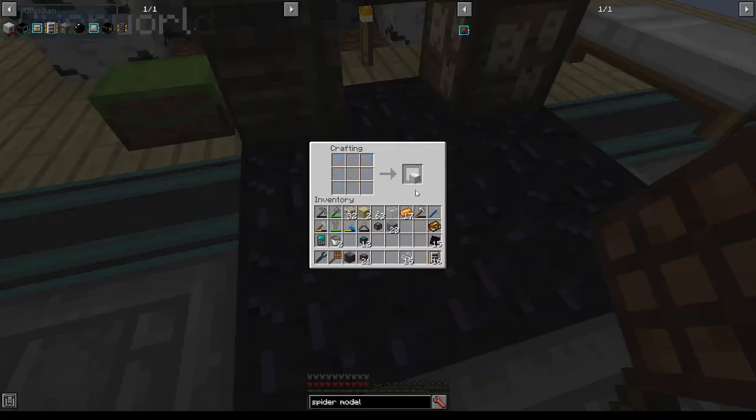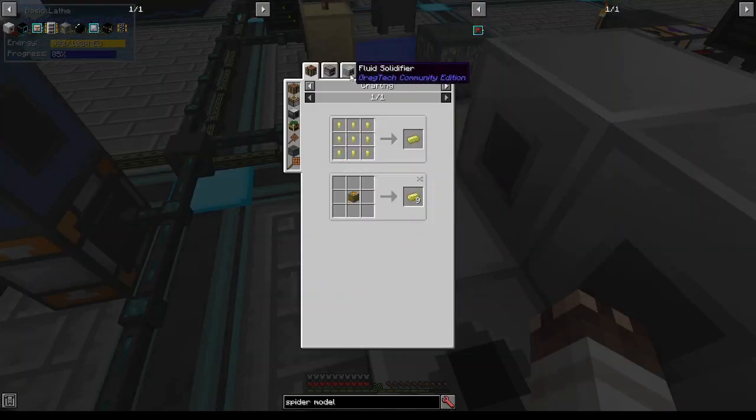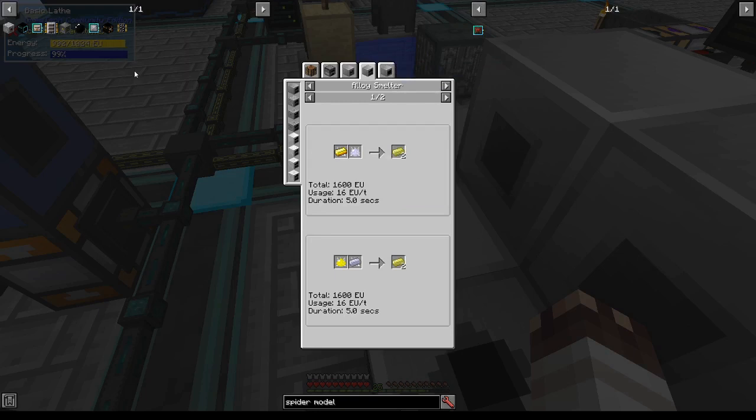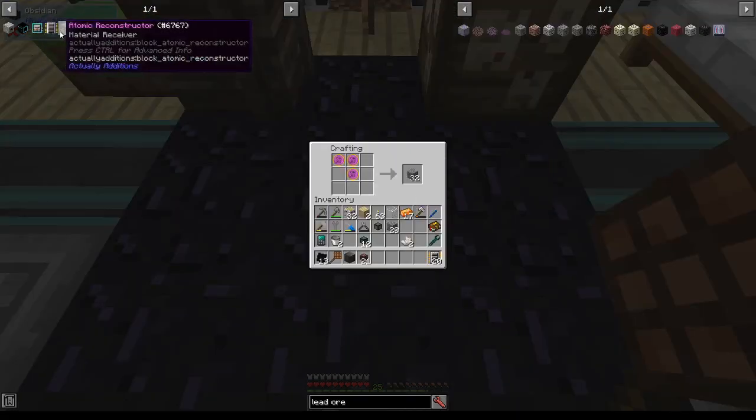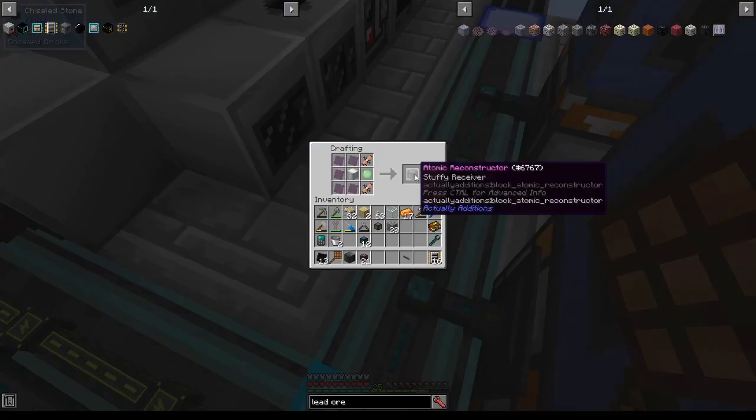Let's autoclave our crushed black quartz into black quartz proper, and then make our aluminum casing. Electrum, made from gold and silver, enables me to create the emitters that I need. With lead ore, I can make the lead plates I need for the Atomic Reconstructor. Two emitters, and an Atomic Reconstructor.